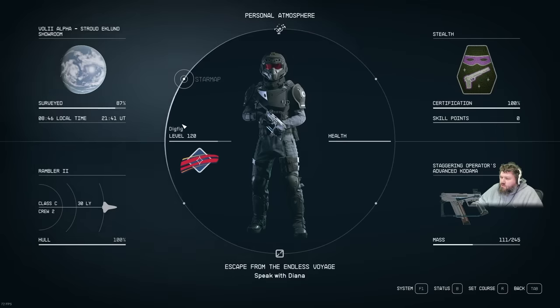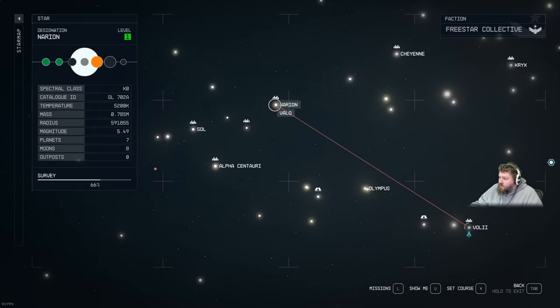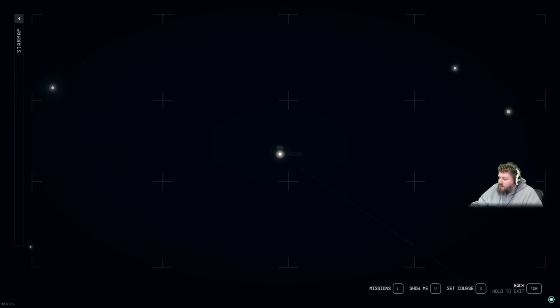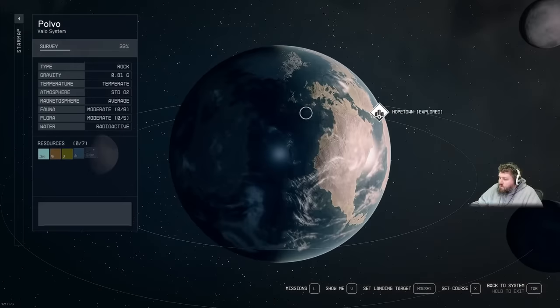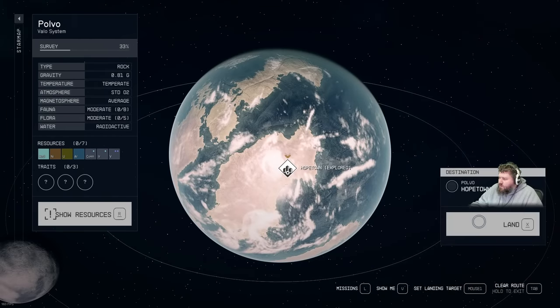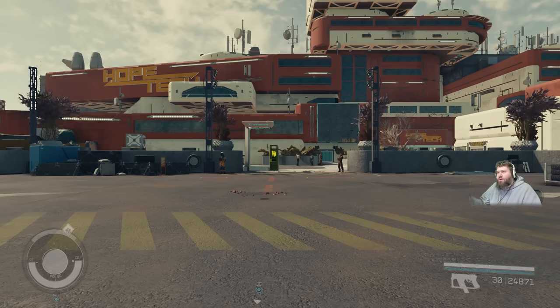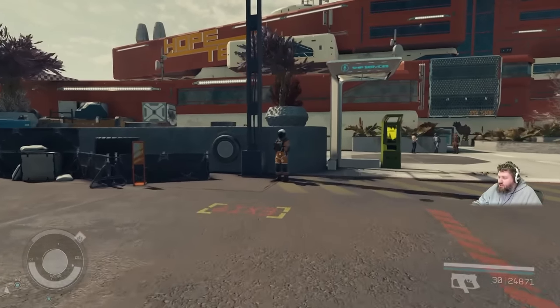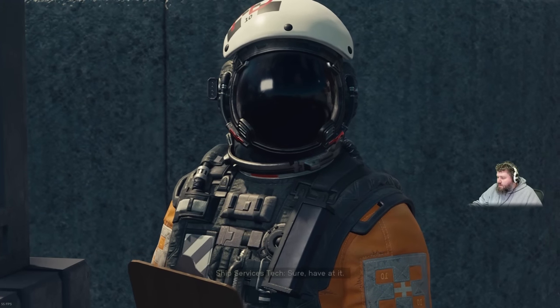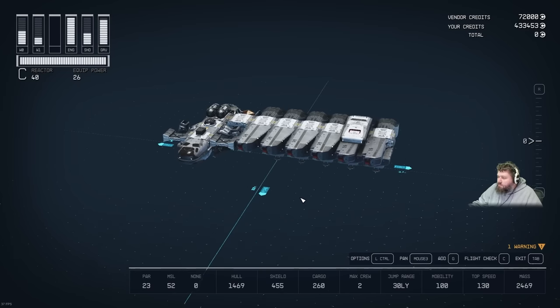Heading to the Valo system — note it's a little hidden, look under Narion on the map. Click on Valo, then Pavlov, and land at Hope Town. Once there, run straight ahead and talk to the ship technician — a kind fellow who'll let you access the ship builder.